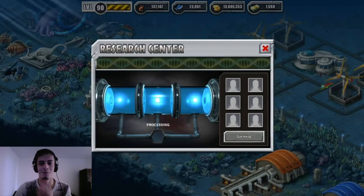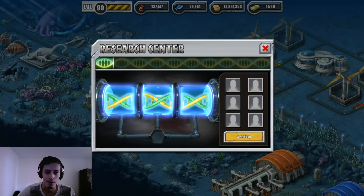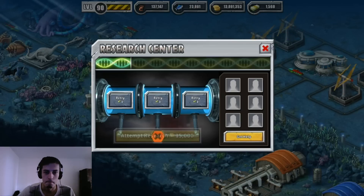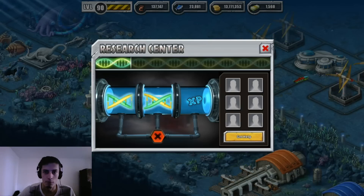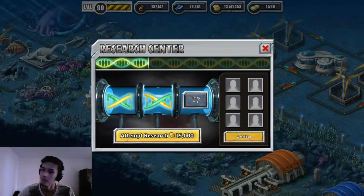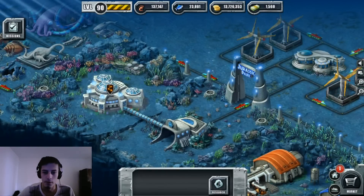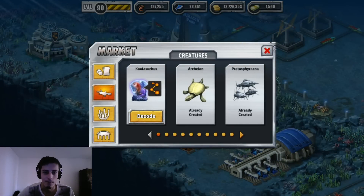Got him with 19 bucks — are you serious? A new dinosaur! I'm going to research it. Shall I research it till max? Even though I'm not going to pay 6 bucks to level him up — I don't want to waste my bucks. We got that new dinosaur only with 19 bucks! Awesome. We got Colosucus!